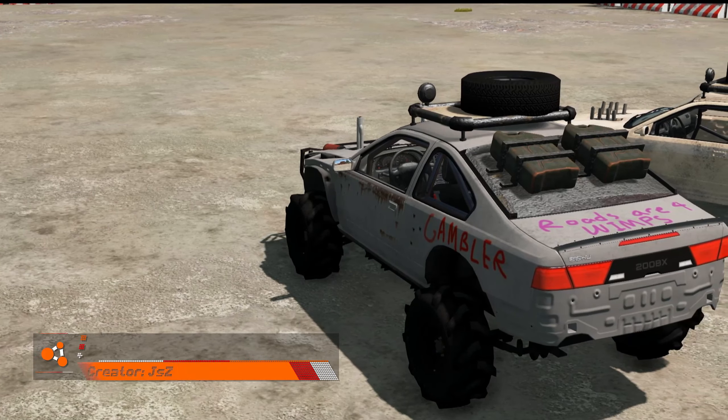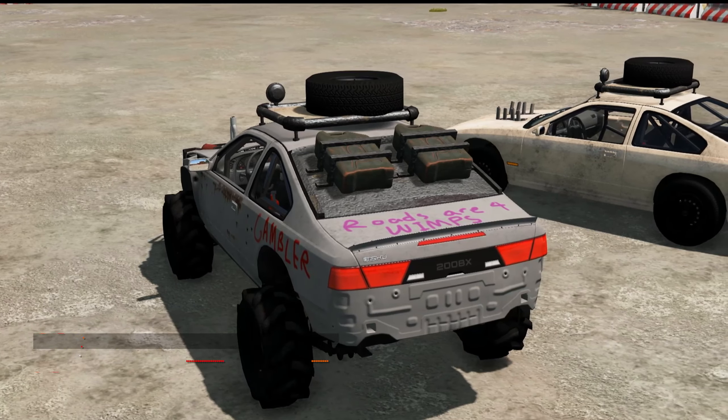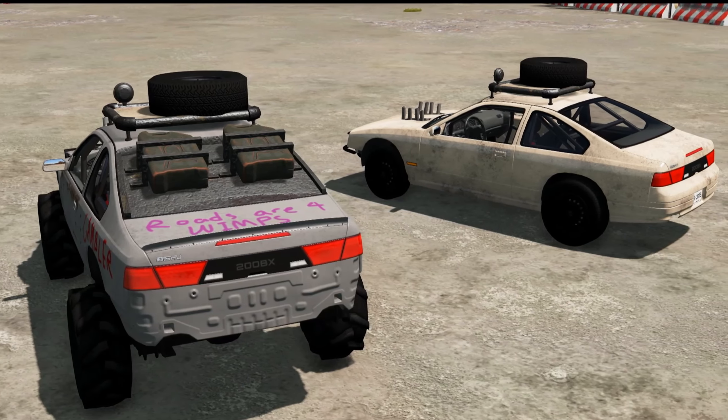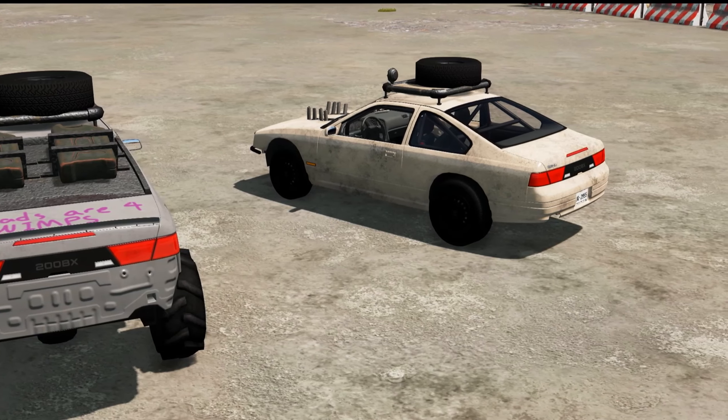This is the 200BX Monster Gambler by JSZ. The entry looks appropriate and the tyres are very good — it was suggested that a tyre pack be made from this mod. There are a lot of missing node errors and an instability in the top of the windshield, and the gear shifter is missing on the 4WD variant.